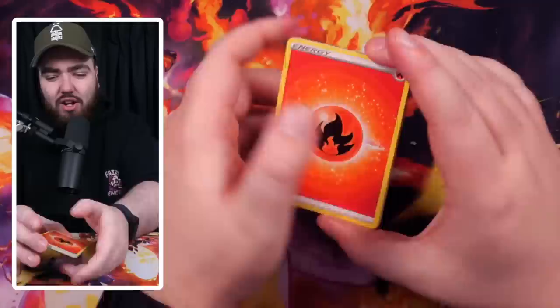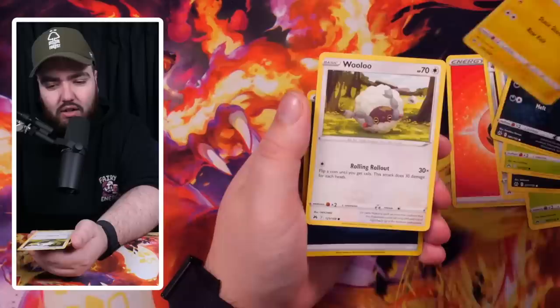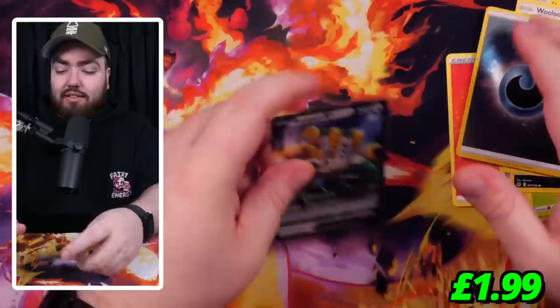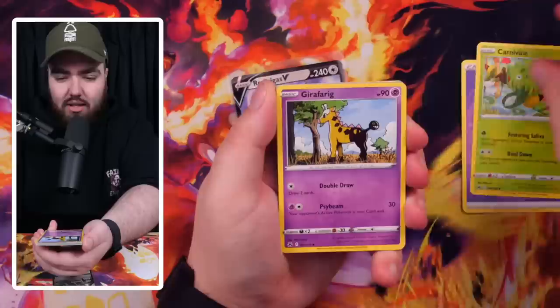Tin number three, first pack — you might as well skip it, I guarantee it's going to be nothing. Four from the back, give it a tap. Fire energy — that's a good sign! Gloom, Purrloin, Grubbin, Skorupi, Helioptile, Wooloo, a reverse Dark Energy, and a Regigas V — not bad for a first pack! The Pokemon community feels really good right now. I'm enjoying being back posting content, and it's amazing to see all the ACE card submissions.